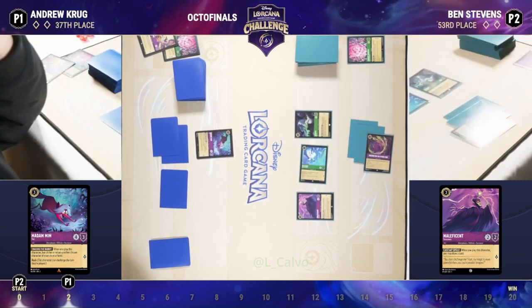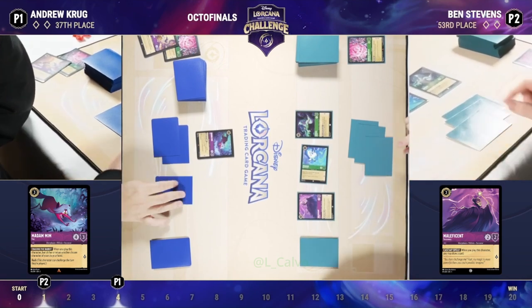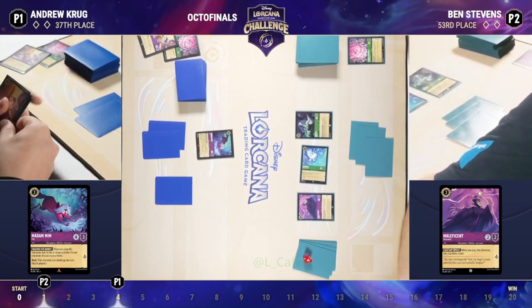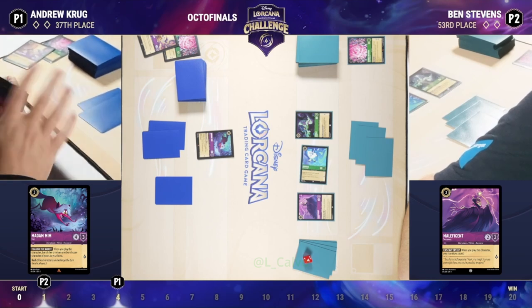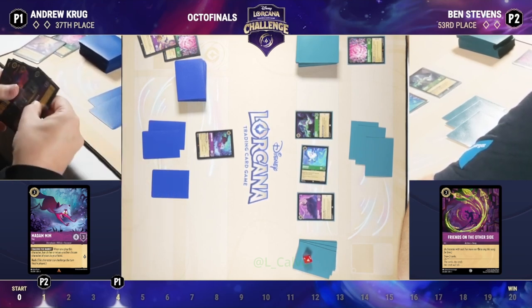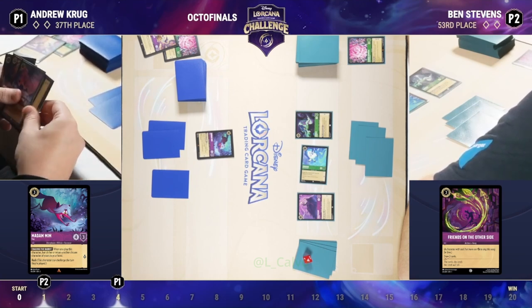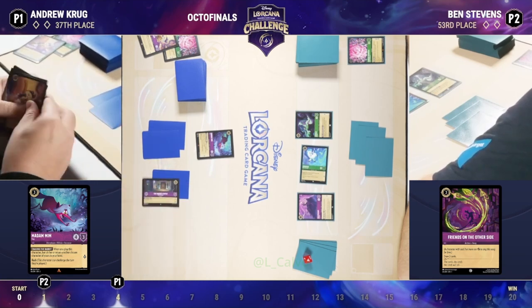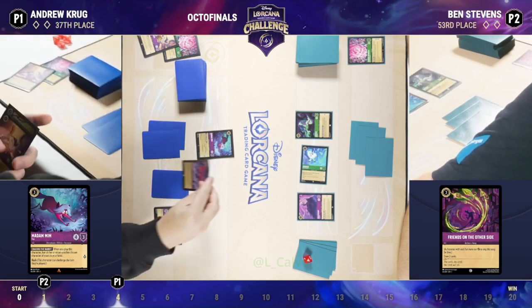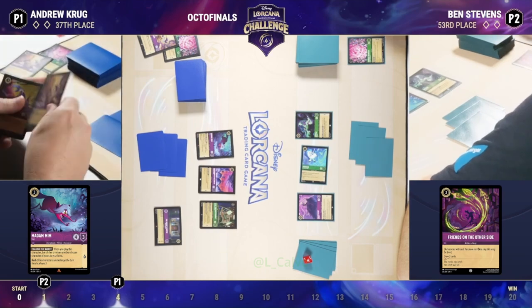We see a Maleficent played on Ben's side of the board — a card that's been around since set one that allows you to draw a card when played. Ben runs these for the early game card draw, and Andrew does not. He did ink a Friends on the Other Side and chose to play Maleficent instead. Friends on the Other Side can be such a powerful card with drawing two. What's the choice to ink it and play Maleficent instead? Board presence is going to be such a big deal for this game — who can get characters to stick on the board in order to pursue their win condition. The one character on the board seems to be more important to Ben here rather than saving Friends to play it.